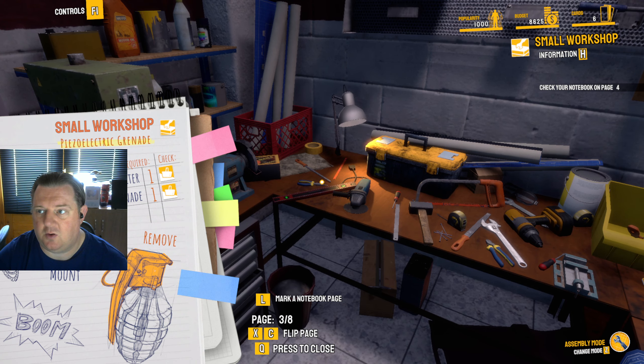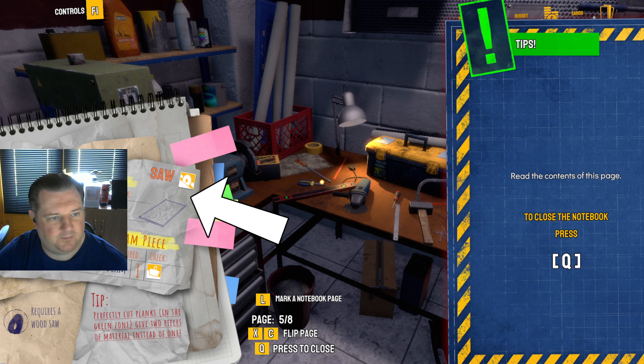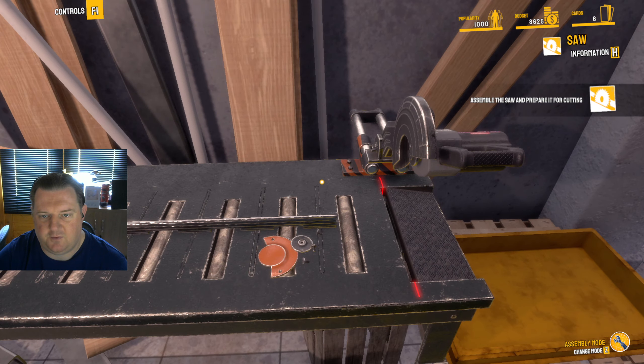Check notebook on page four. Sometimes we have to prepare some pieces of a component in a place marked with an icon. You can find detailed information about the place on the page indicated in the orange box. Go to page five: wooden plank piece, quantity one; wooden beam piece, quantity one. Tip: perfectly cut planks in the green zone give two pieces of material instead of one. Requires a wood saw. A few stutters I'm noticing.